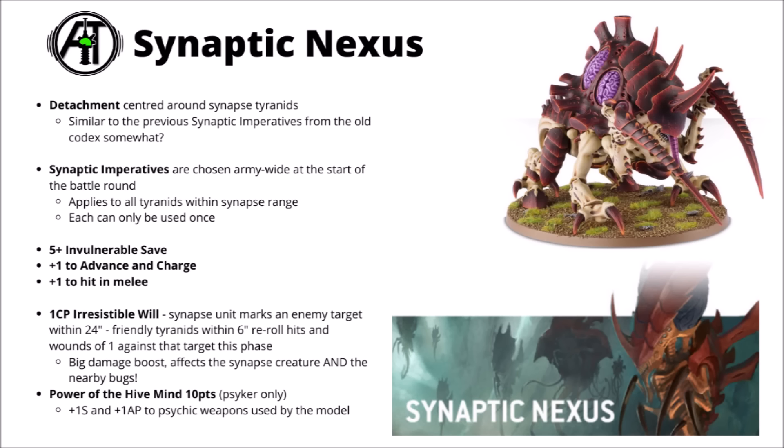Now let's look at the Synaptic Nexus, the other formation I was interested in. This feels like it could have been a more generic Tyranid-style detachment, centred around Synapse Tyranids giving orders to their minions — very similar in style and flavour to the 9th edition Tyranid codex. It's the return of Synaptic Imperatives: buffs to units nearby Synapse Monsters, working similarly to Space Marine Combat Doctrines. There are three different buffs you can flex into over the course of the game, each accessible once, and a 1 CP stratagem lets you apply any one of them to a single Tyranid unit.